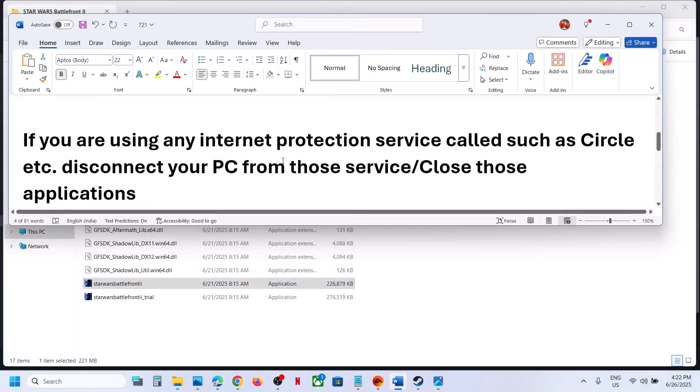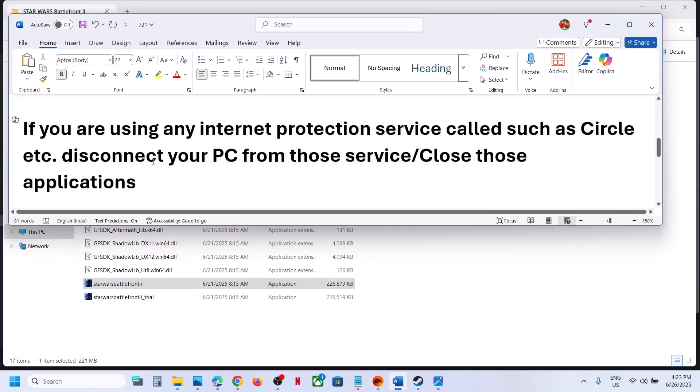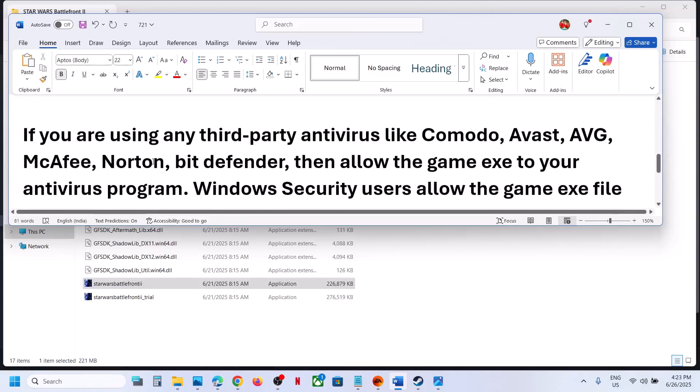Still not working? The next step is: if you're using any kind of internet protection service such as Circle or any other internet protection service, disconnect your PC from those services, close the application, and then launch the game and check.